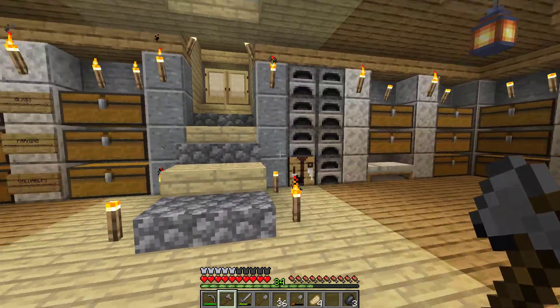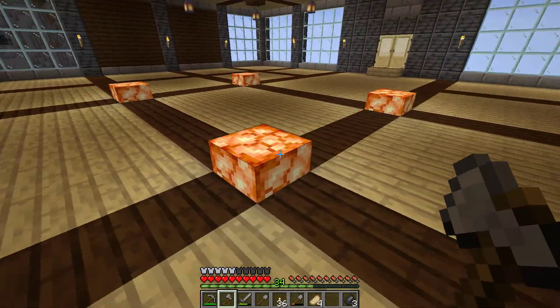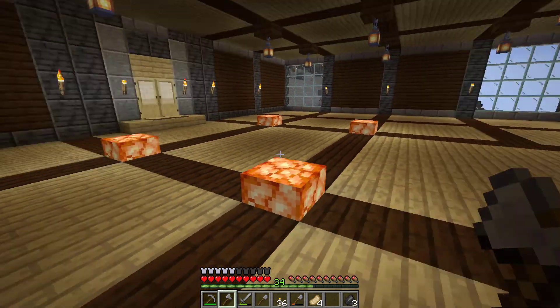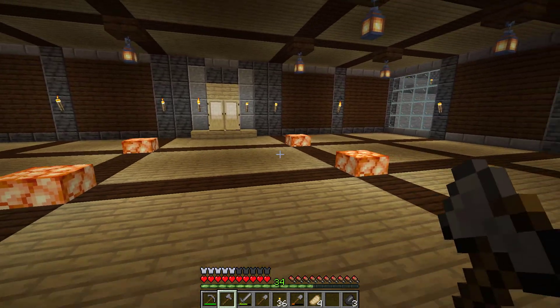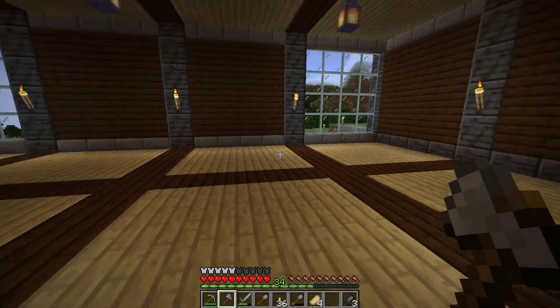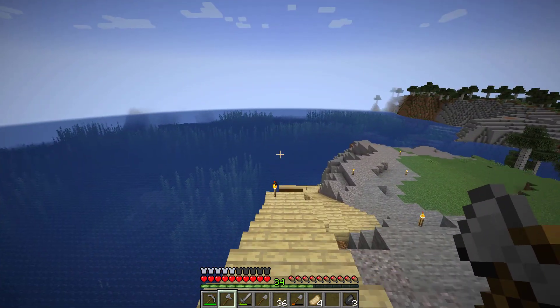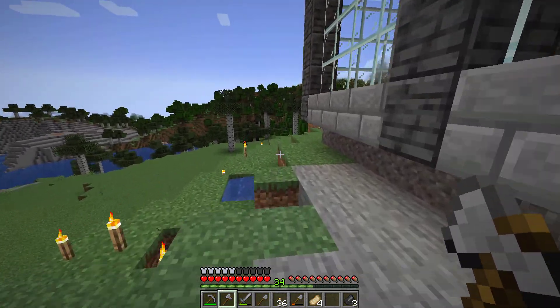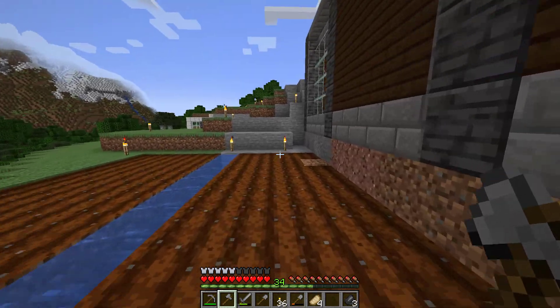I'm going to briefly showcase the top portion of my base because I added four of those room lights into this main fortress hub room, which is really nice. I think it adds to the depth of the floor, and then I'll be able to have my nice bed set up over here. Let me know in the comments down below what you think, and once we start working on this actual structure the episodes are going to flow a lot better.